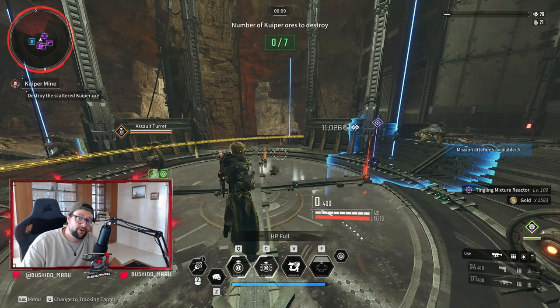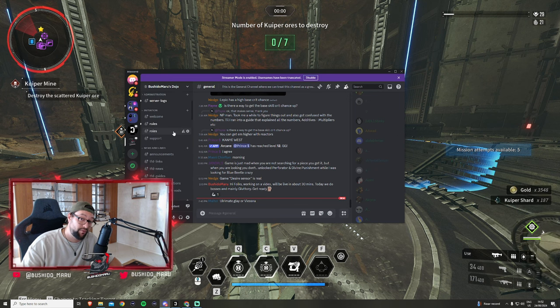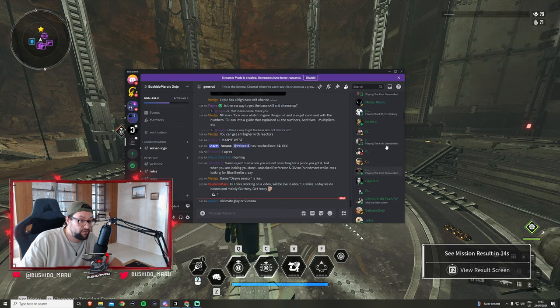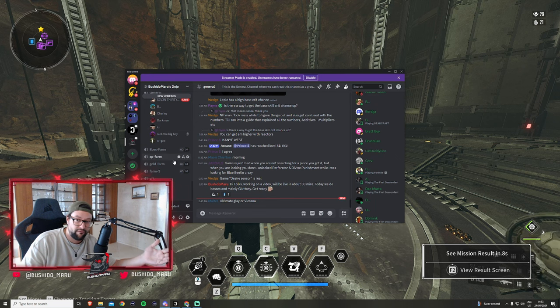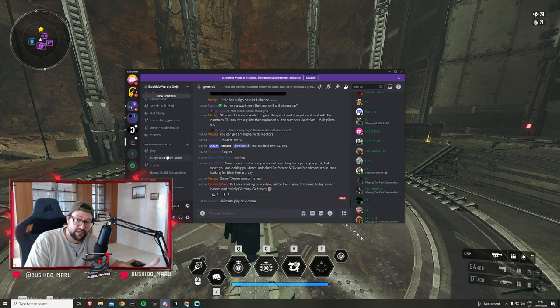If you're looking for a community to join, I want to shout out our Discord. Our Discord is getting pretty big — about 600 members right now. We were 20 members just two weeks ago and it just blew up out of nowhere. You'll be able to find many new friends and just have fun. We have builds channels where everyone shares their Descendant builds, discussion channels, we talk about different builds and mods, and we theorycraft together. The Discord link is in the description below.